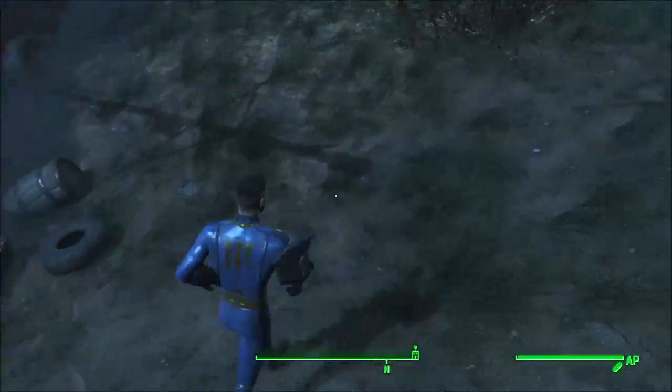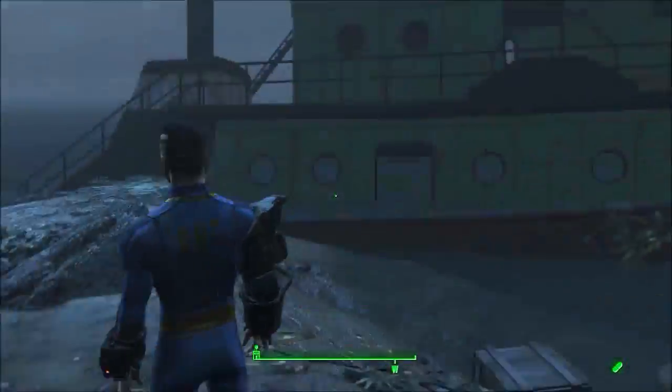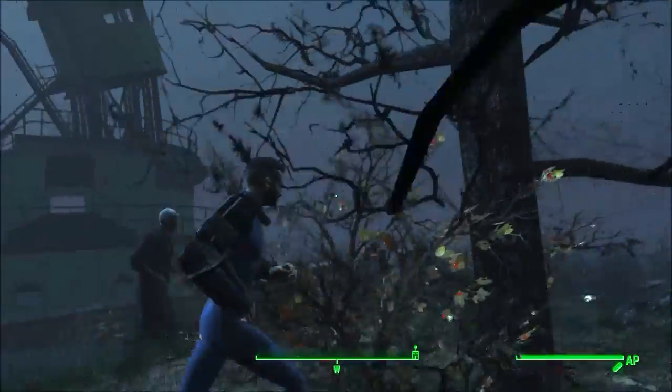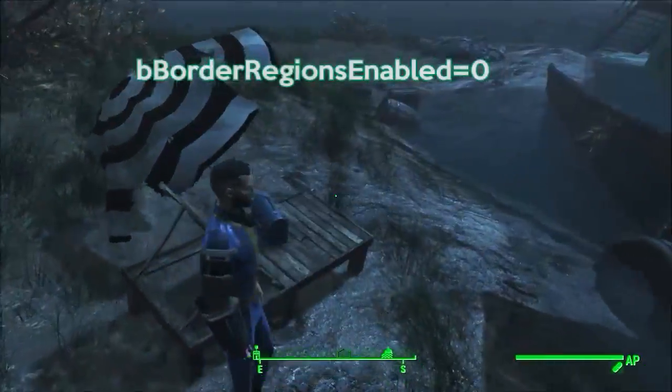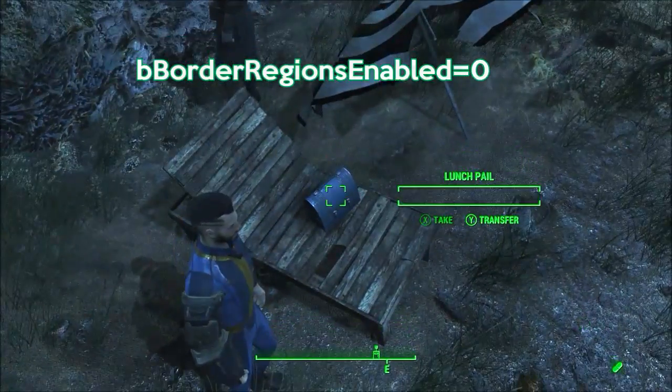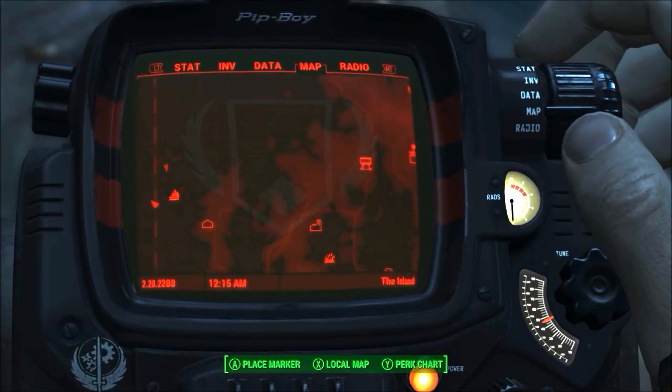So I exited the game and opened up the Fallout 4 INI. This is currently only available on PC, but you never know with console mods. I added the line bBorderRegionsEnabled into the INI file, which essentially disables the game's borders and gives me all the freedom I could want.